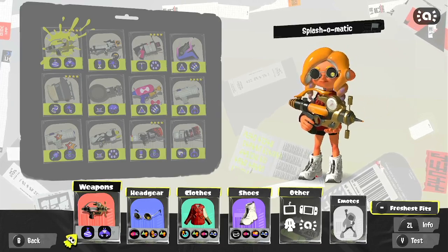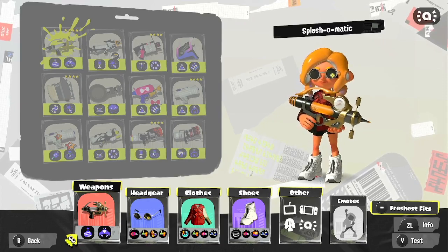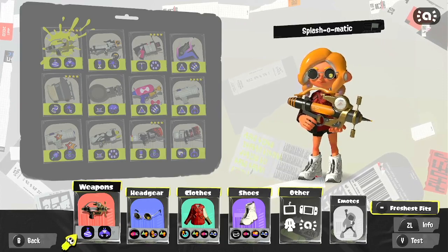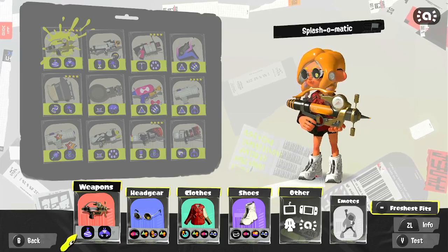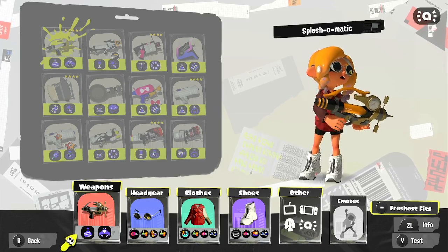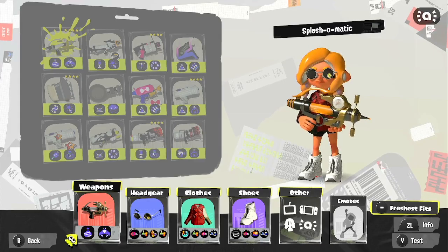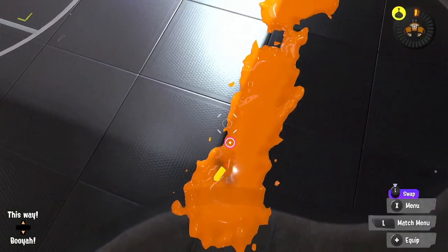I guess I haven't explained too much about Sub Power Up. I mainly use it to cut people off, whether it be in front or behind. I can give myself space, or just use it for chip damage and combo just to make Splash a three-shot weapon if I'm within range. And with that, I think we'll do a few series matches, and that'll be this video.